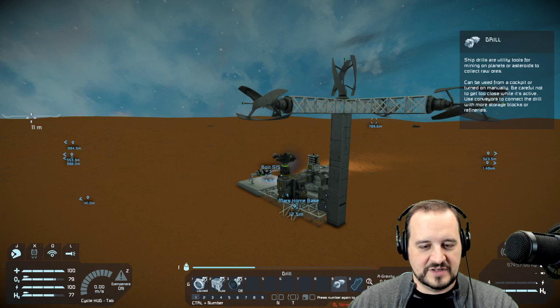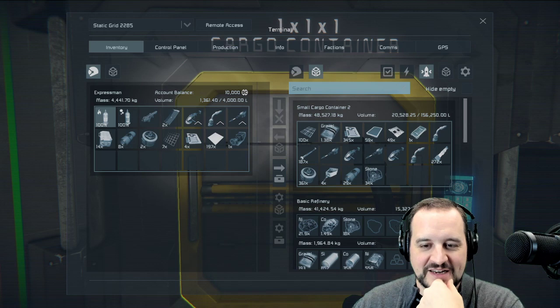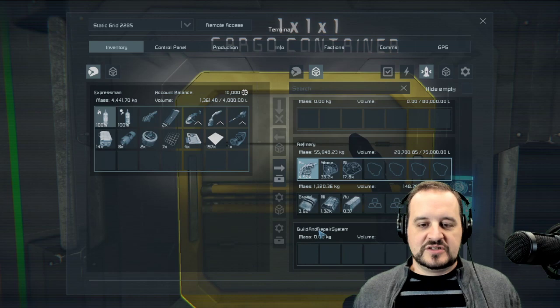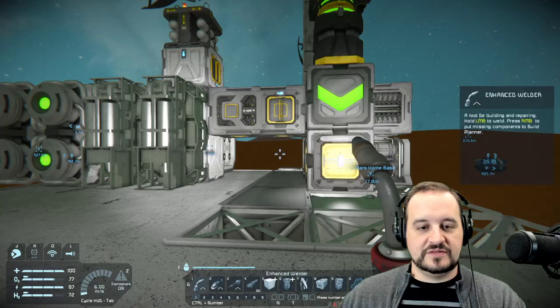I hear no construction — that's either because it's missing some components or it's done. Basic refinery — it can't do gold, but there we go. Let's put the gold to the front of the queue. So this is great: the gold will allow us to build medical components, the medical components allow us to build a cryo chamber, and the cryo chamber allows us to have a place to sleep. Wait, this ship isn't done — we just ran out of plate again.